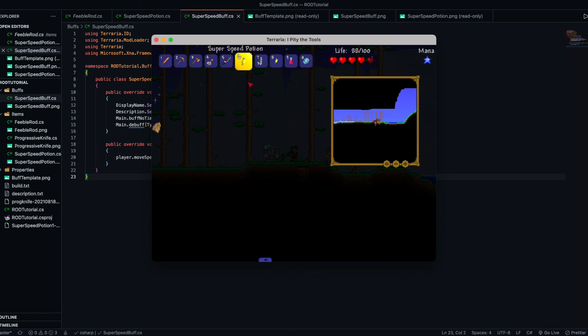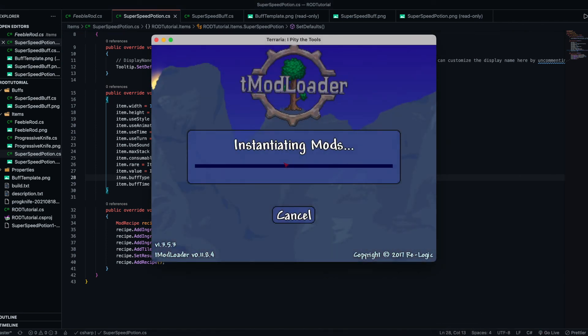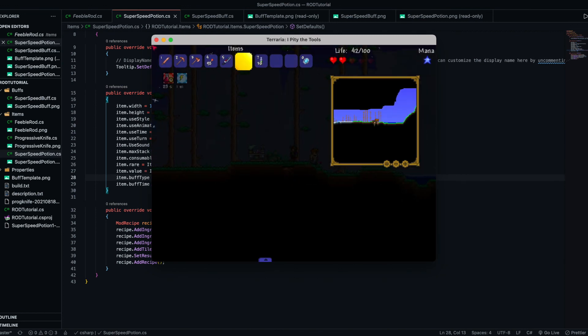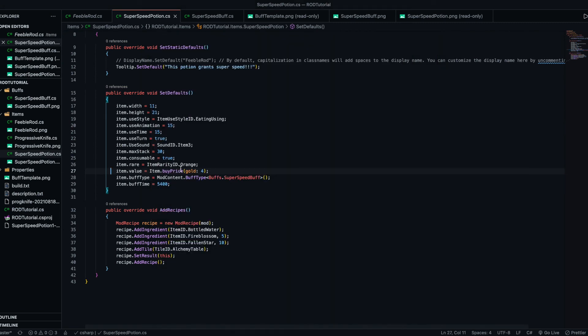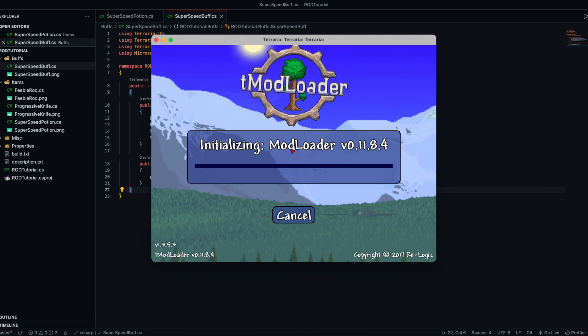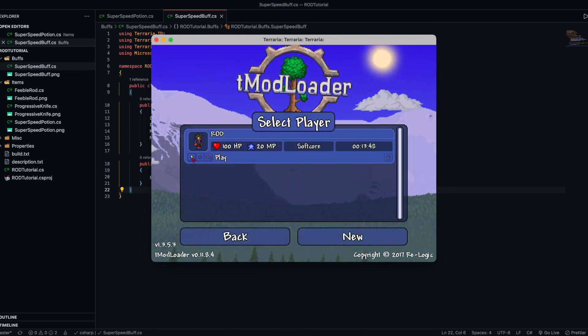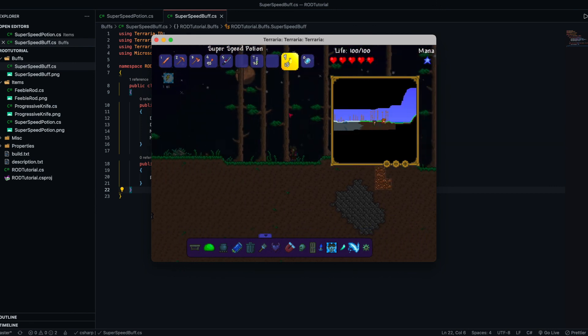We've got our potion, we can take it - but it doesn't work. I found the problem: I commented out the buff on the potion. In SuperSpeedPotion we'll just get rid of that comment, go back, build and reload. We can take the potion and there we go, it works! It's not necessarily super speed though - 100 speed doesn't seem to do much. Perhaps 500 - it's a little bit faster. Yeah, let's see - there we go, that's a little bit faster.